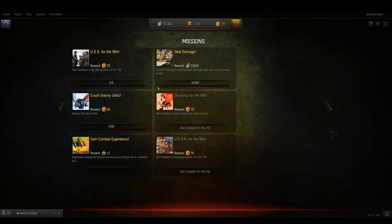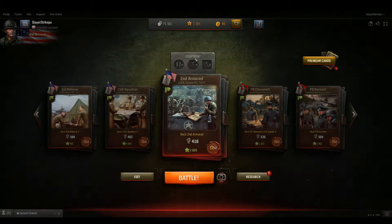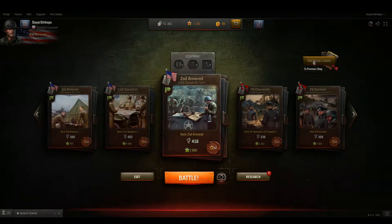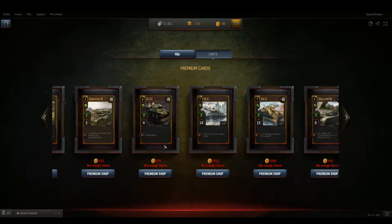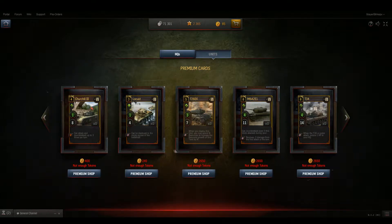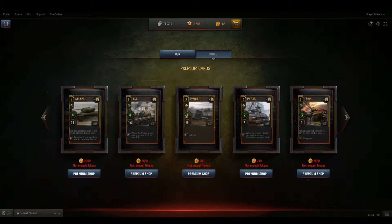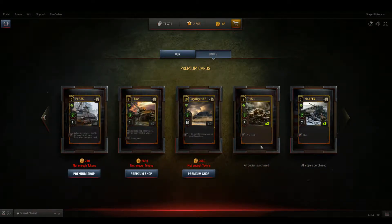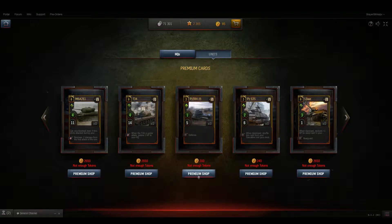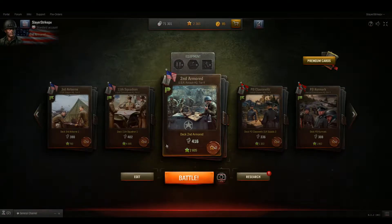There's also destroy 50 enemy units, deal 500 damage. So if I sat here and did all of these, I could get 260 free tokens. What could you spend them on? You can click right here where it says premium cards. You won't have enough to afford the premium headquarters, but with 260 you actually can afford one premium card — just one though. You can get the Locust for 240, or a PZ38H for 200. I already have the T15 and the M4A2E4 — I actually have three copies of each. So let's say you wanted three copies of the PZ38H — you can just buy it as you get tokens, or save up 600 and buy out all three, because you can have three copies of a card in your deck.